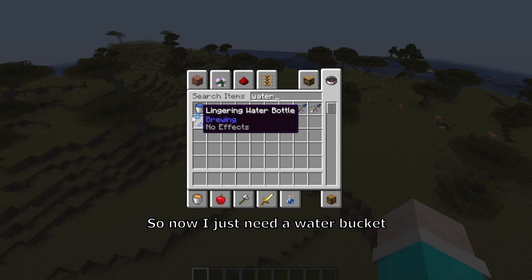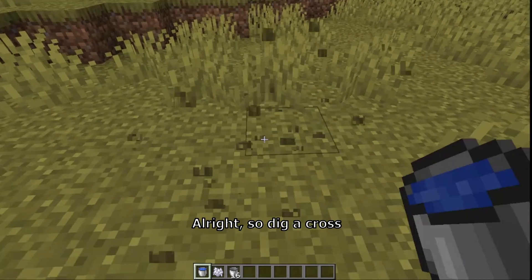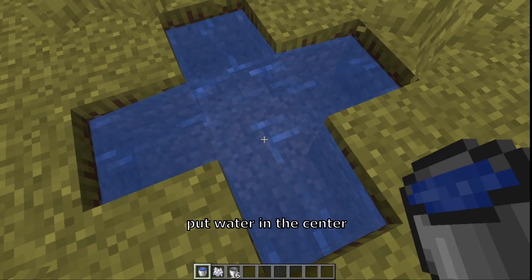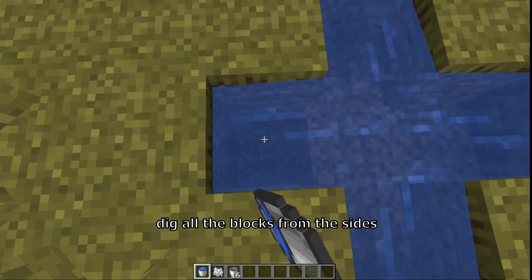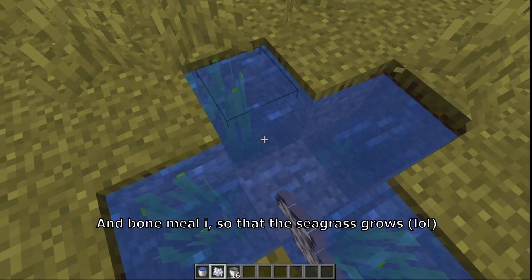So now I just need a water bucket, some bone meal, and an empty bucket. Dig a cross, put water in the center, dig all the blocks from the sides, and bone meal it so that the seagrass grows.